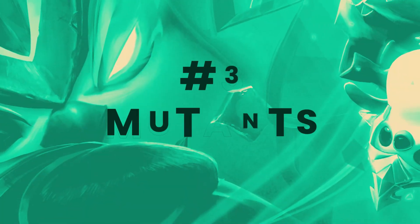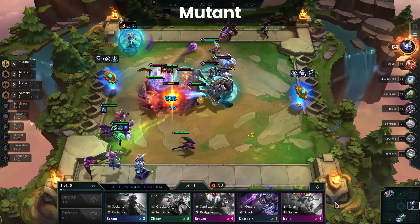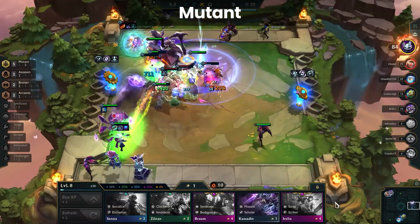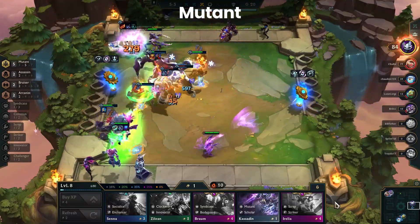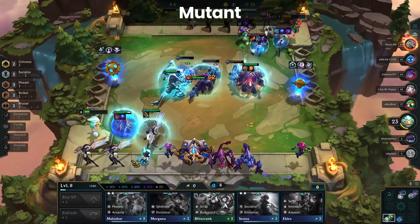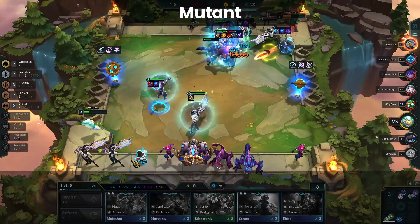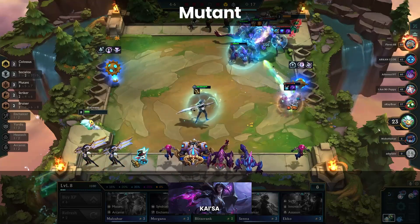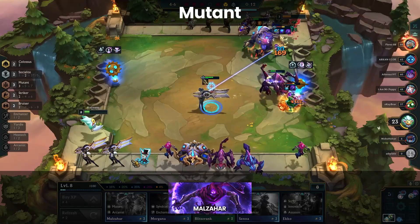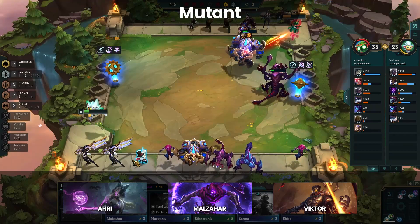Once again returning to the top five, we have Mutants coming in at number three. Mutant is one of those synergies that really benefits from the free Tome of Traits since it's common to use a Mutant Emblem depending on the mutation. Vercarius, Synaptic, Bioleaching, and Cybernetic are all still viable, though keep in mind if you're playing a heavy AP board, Enchanters will become a problem. Because Enchanters are so good against AP, that is the main reason why Mutant is only number three on our list. Kai'Sa can still wreck the late game, but her missiles will do a lot less damage when you're up against four or five Enchanter boards. Malzahar's Magic Tread does help with Synaptic, but it's a struggle for units like Arya or Viktor to do enough damage to break through the heals and shields of Enchanters.